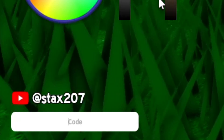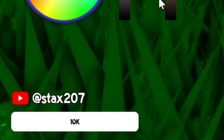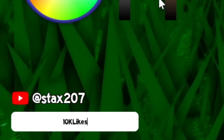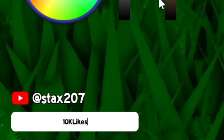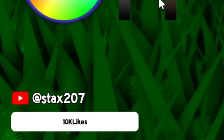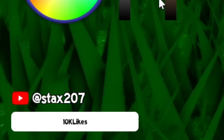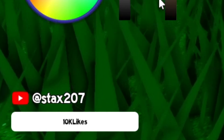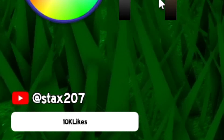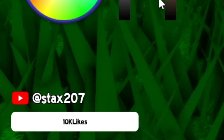The newest code is '10KLikes' — that's 1, 0, capital K, capital L, I, K, E, S. You press Enter to redeem it. We got 40 spins and 3 prodigy spins from that one. I had 6 prodigy spins, now I have 9, and I had 85 regular spins, now I have 125. Pretty cool!